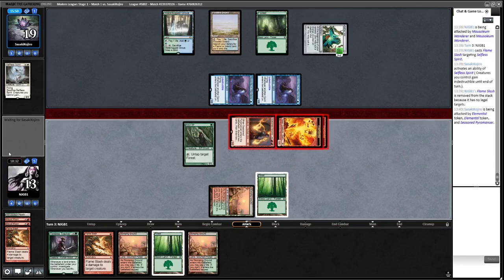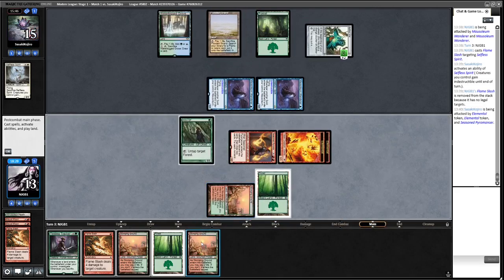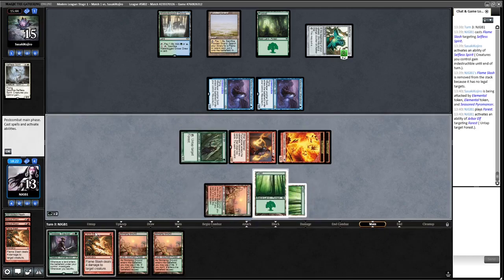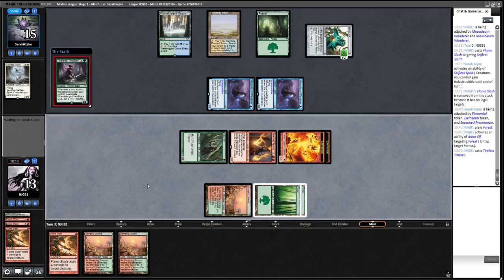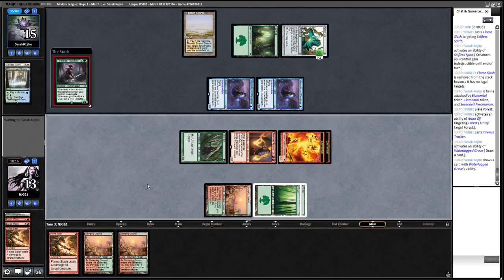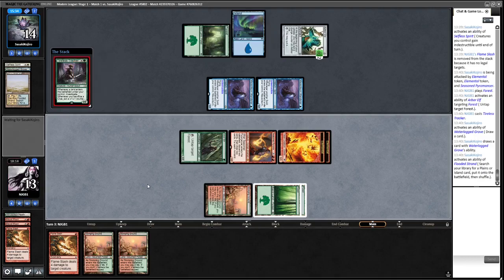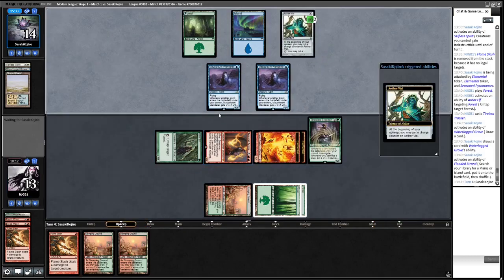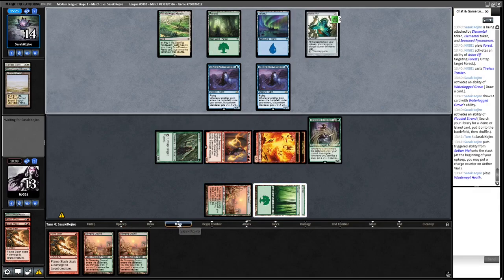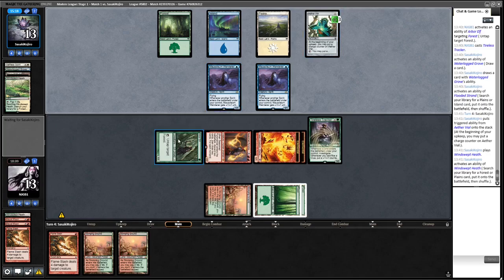Just play the Forest. Okay, apparently just drawing cards with Tireless Tracker. This may have been an error — we may have wanted to play it first, but I didn't really want to get it Spell Quellered. We have another removal spell in hand. Opponent got all the basics so getting rid of Blood Moon seems like it was a good choice.